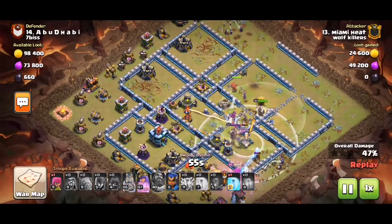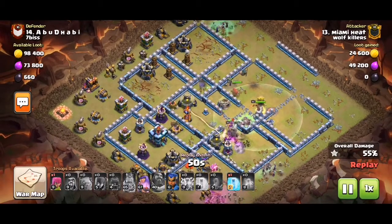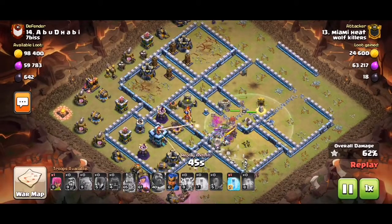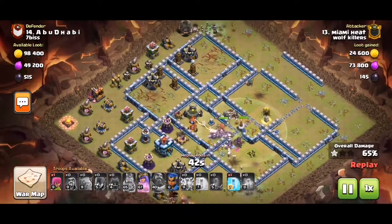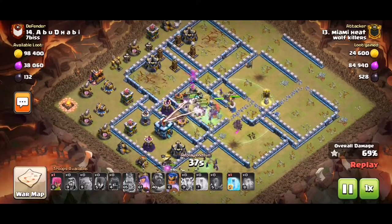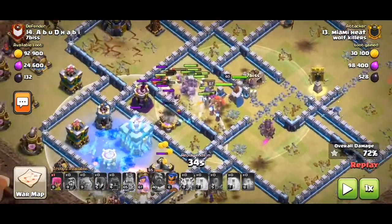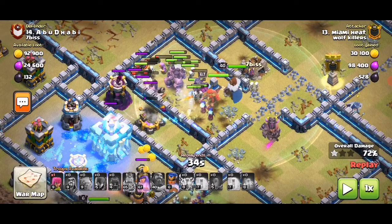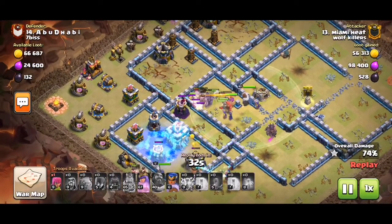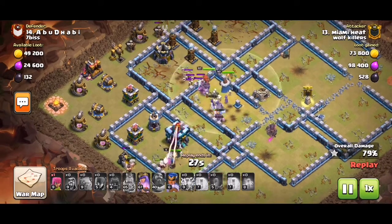I'd say the CC to defend against witches is probably hounds or ice golems. A couple of teslas pop up there, but whatever — they're single target and they'll get overwhelmed. The RC comes in on the bottom flank to try and take out the tornado. The tornado in this space is in the core where those troops are. The only real threat left is the town hall, so you have to take that out as soon as possible with the RC on the bottom, along with the tower.